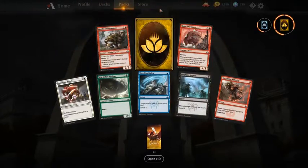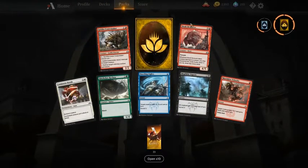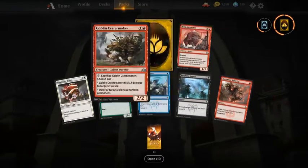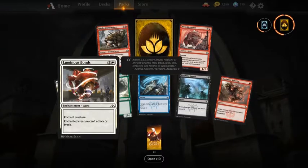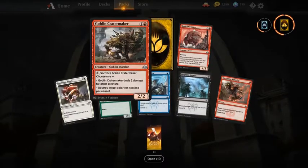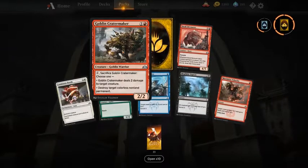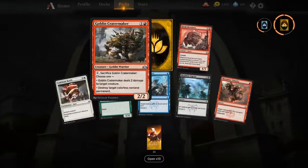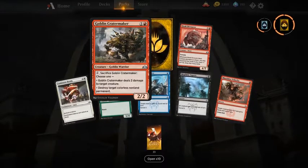Another rare wildcard — we definitely can't complain. First pick would be Luminous Bonds, and if Luminous Bonds wasn't in the pack I would take Goblin Cratermaker — it's a very versatile card. It can destroy target colorless non-permanent or deal two damage to target creature; both options can be viable in limited.